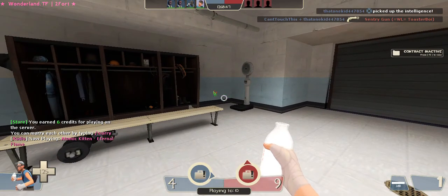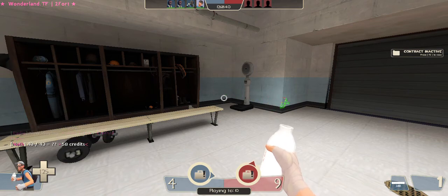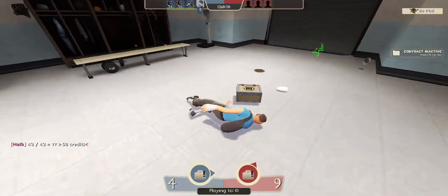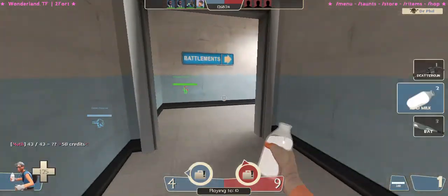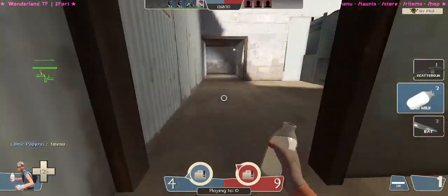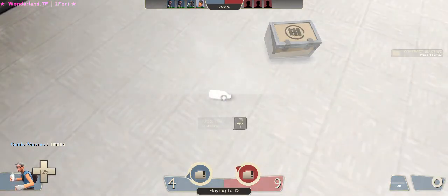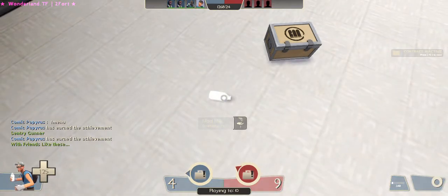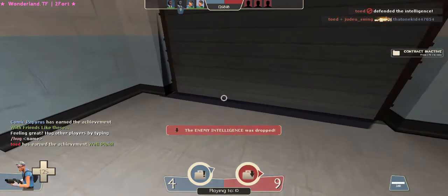I'll talk to you about that in a later video, which I'm going to do today — it's going to be right after this one. First thing you want to do, you're going to do Death Bind, and then you're going to want to go back over to where you died. You're going to want three Mad Milk. Hold down left trigger, do not let go of it. Now press pick up, and now you are T-posing.